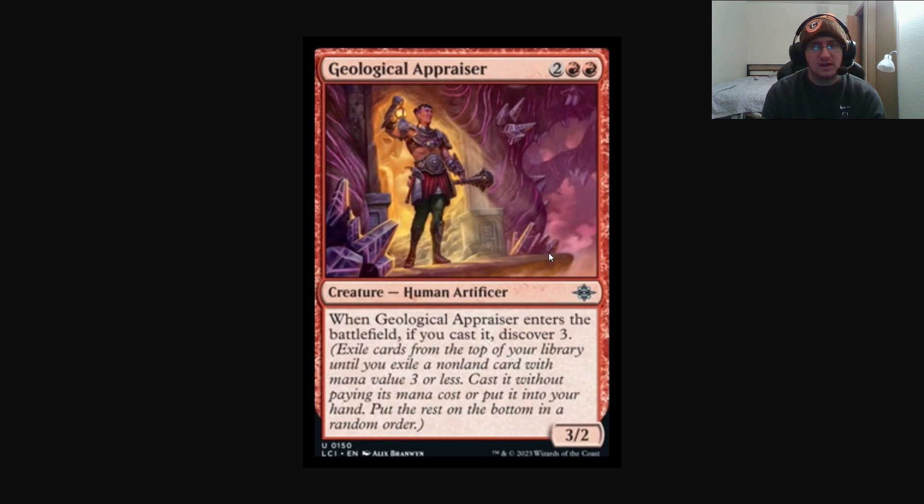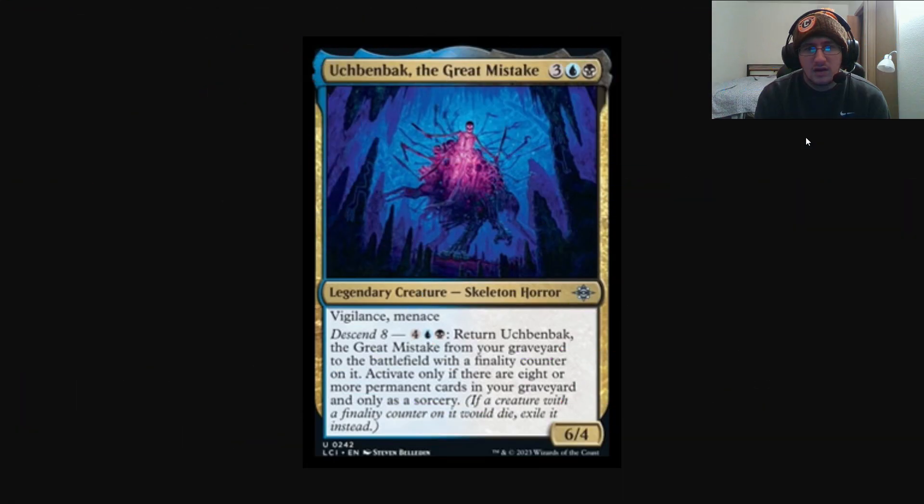Let's go ahead and take a look at our next new card and next new mechanic from the Lost Caverns of Ixalan. Here we have Uke Benbock, The Great Mistake — I think 'The Great Mistake' is its unfortunate name because I have no idea how to pronounce it. It's a 5/6 for 4 with Vigilance and Menace, with Descend 8 being the new mechanic.